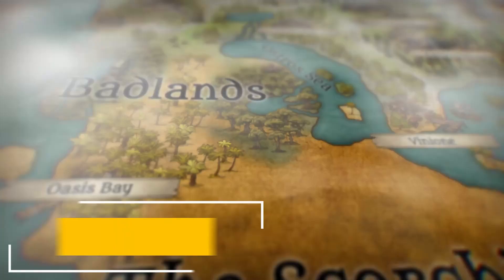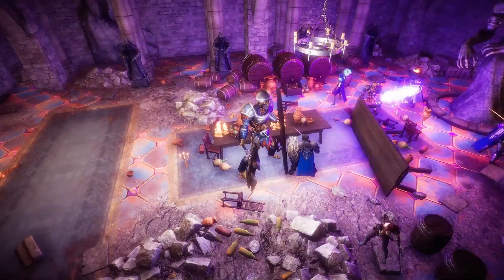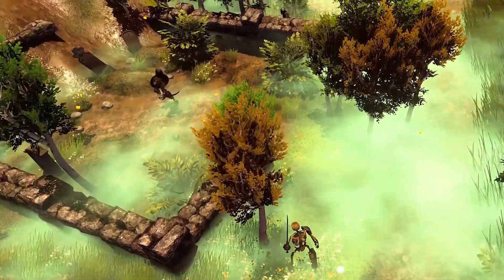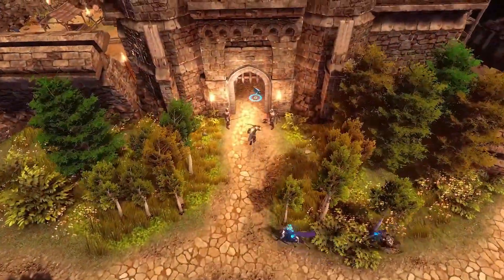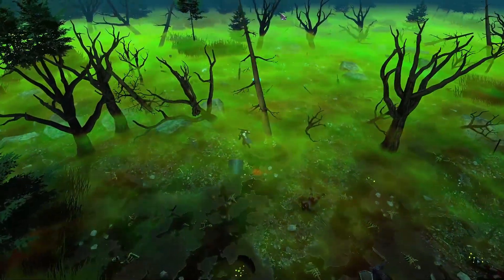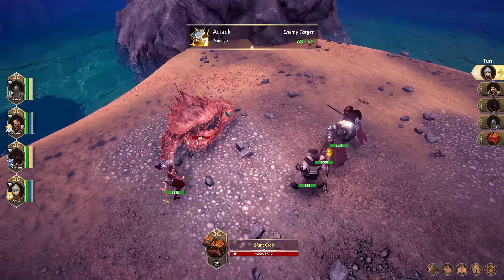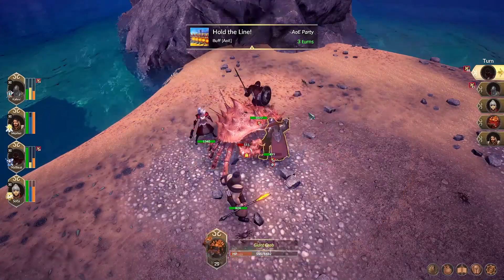Zoria: Age of Shattering by Teeny Trinket Games is an isometric turn-based tactics RPG that has been in development for a while and currently has an ongoing Kickstarter campaign. The player will guide an up-to-four-member party around the map looking for quests to complete and resources to gather. The demo available allows you to guide some advanced characters with many skills. The fights are tactical without a grid and certainly there's a lot of implementation still to do, but the basic idea holds up and looks really fun. The game also has a strategic management component where the player must collect resources and send party members on autonomous missions.